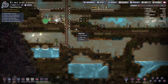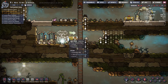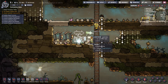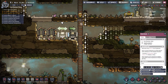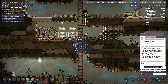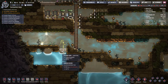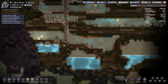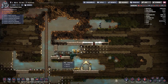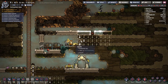Last episode quick recap: we dug down, we got our bathrooms and outhouses up and running for our duplicants. We still need a couple more outhouses, a couple more wash basins, and we need to set them to the same direction — probably set to eight — so they fill up with clean water as fast as possible. We got access to our very first lot of clean water, harvested natural food, dug higher to access copper, and started building up the bedrooms.